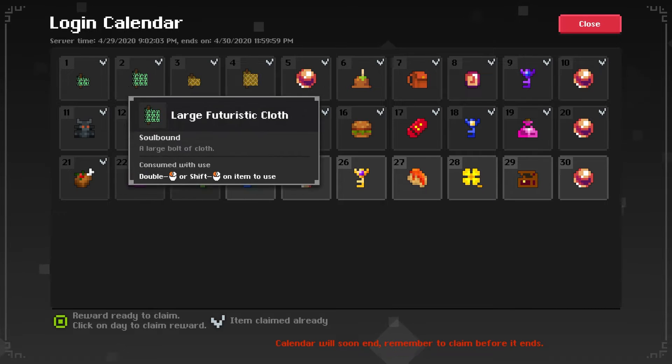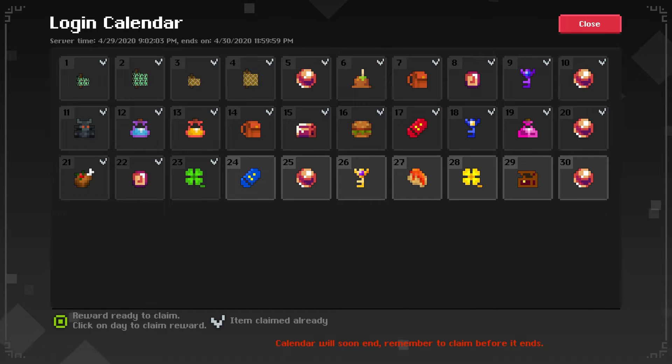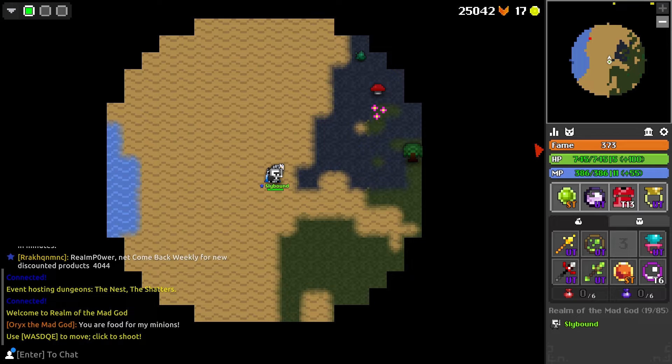Cloth textures now render properly in the login calendar UI. There was also a fix for a deck effects visual issue and teleportation cooldown across servers for guild members.